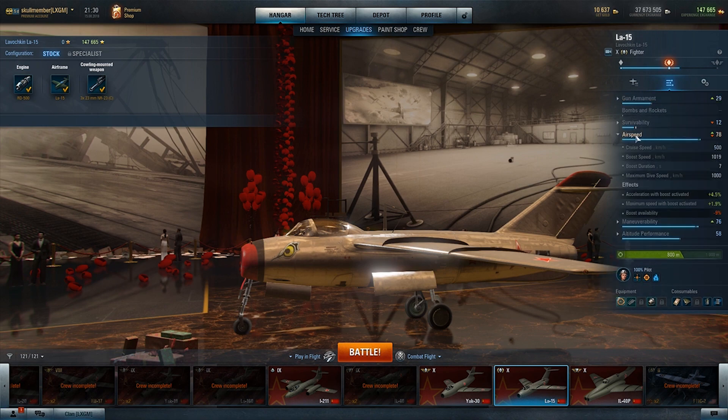Airspeed-wise, cruise speed is 500 kilometers an hour — not too bad, most of the time you're boosting anyway because you have enough boost. Boost speed is 1,019 kilometers an hour, which shows you how strong this boost is. You have a boost duration of seven seconds, very normal for a fighter. Maximum dive speed is 1,000 km/h without boosting, and with boost you'd probably get about 19 kilometers more.